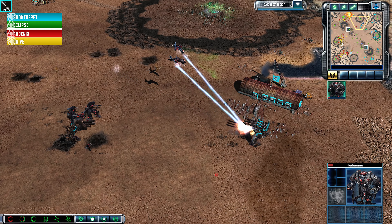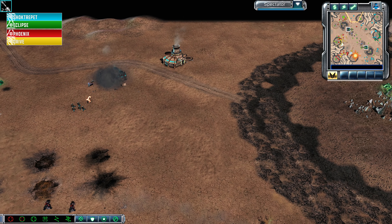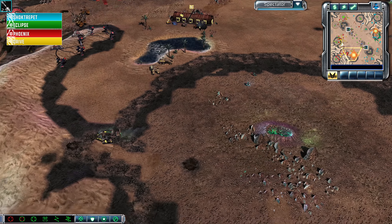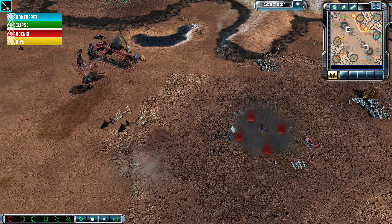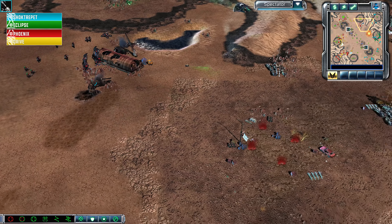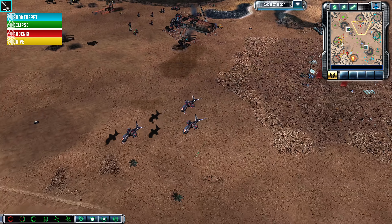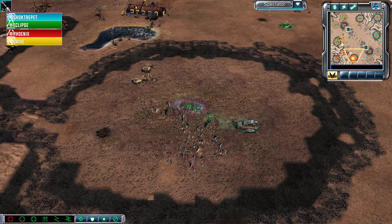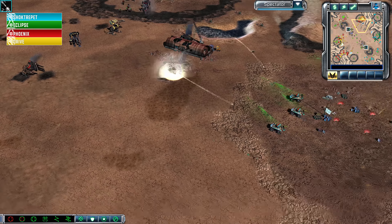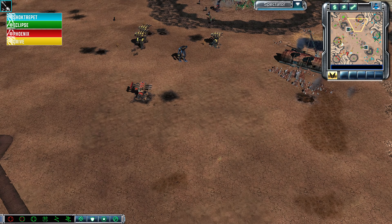Phoenix keeps his hopes alive, and Shocktrepit may not be able to pull off the 1v2 as Phoenix and Drive are slowly but surely mounting a northern assault. A bit of a comeback as they find the angle to do the damage. Shocktrepit may be forced into an all-out assault with anything he has left. Juggernauts stomp their way forward, and Drive and Phoenix have broken through on the north side of the map — they have broken the original main base of Shocktrepit, which was the only base that hadn't been destroyed since the beginning of the game. There's nothing Shock can do about it. A couple of Engineers are packed along by Phoenix — an excellent choice to recover as many expensive husks as possible.